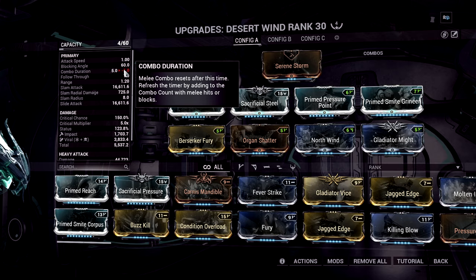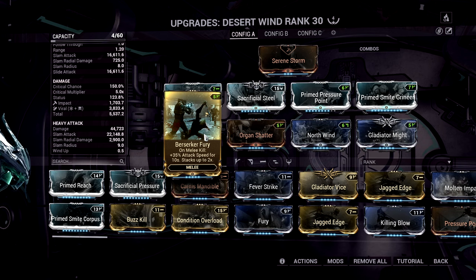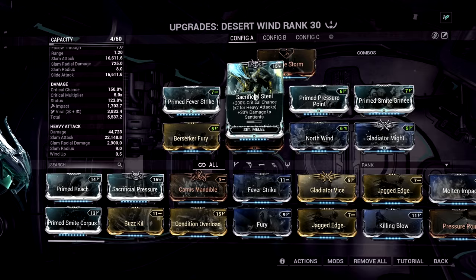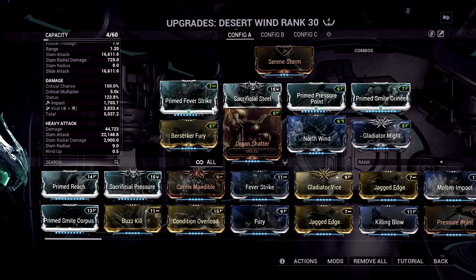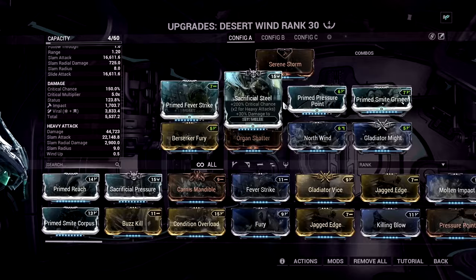For the Desert Wind build you want Viral, Prime Fever Strike, Berserker Fury for attack speed — really useful for clearing enemies. Critical Chance, Organ Shatter for critical damage, Pressure Point for melee damage, Bold for Viral. Add a bane mod — even though Gladiator Might is on the stat stick, you put the bane mod here for that 60% critical damage. If you don't have the prime variants, the normal mods still deal a lot of damage.